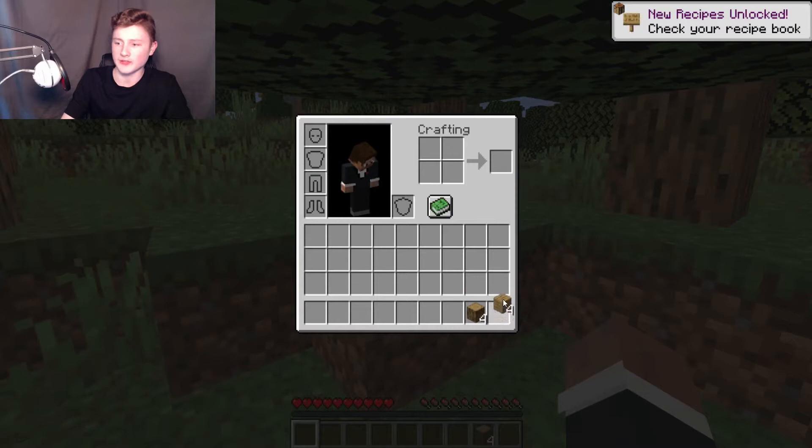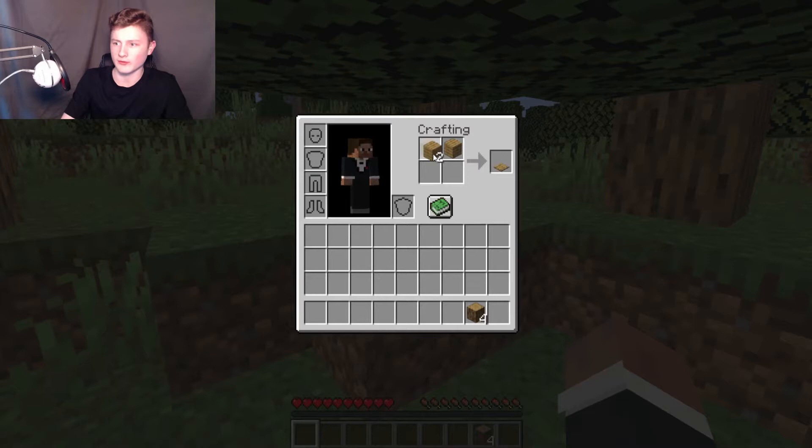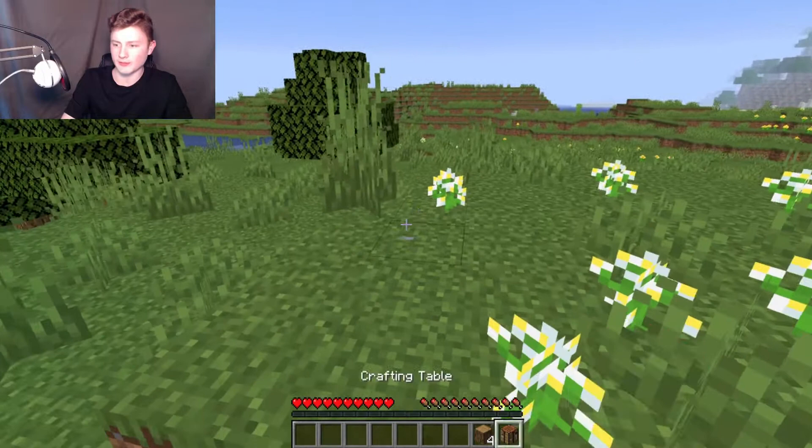I'm going to take the oak planks and put them in the crafting area. I'm going to right-click to place one, right-click again, right-click again and again until I've filled it all in, and then you can see a crafting table is the product. I'm going to take my crafting table out of that product area.